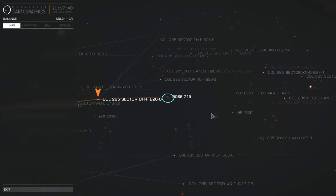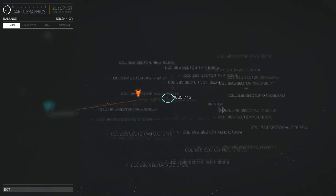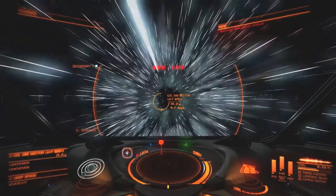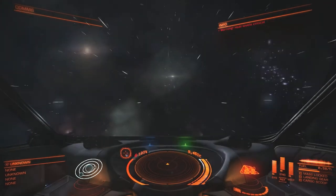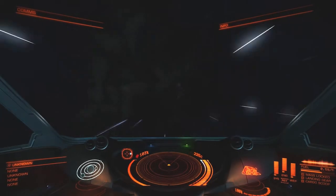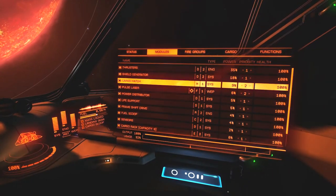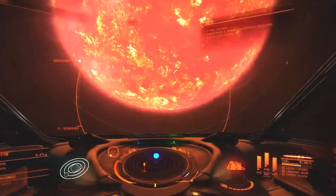Ross 715 sounds good. Let's go to Ross 715 first and then head on to HR 7034. It seems like an awfully hot system in terms of sunlight. Do I have a really bad power situation? I keep getting heat levels critical. The better frame shift drive maybe means I'm using 92% of my power output, and that might be what's causing the problem.